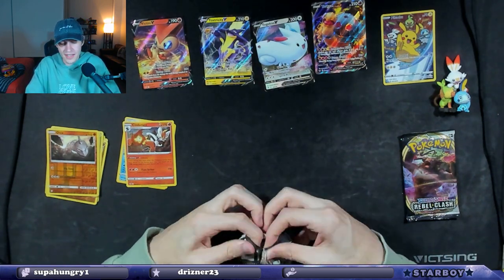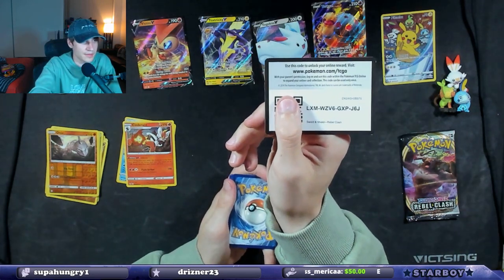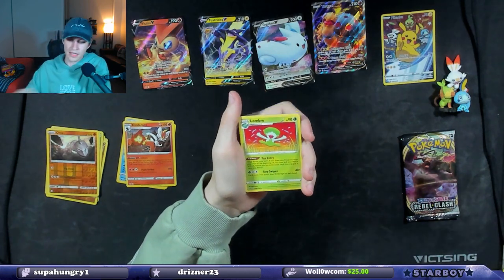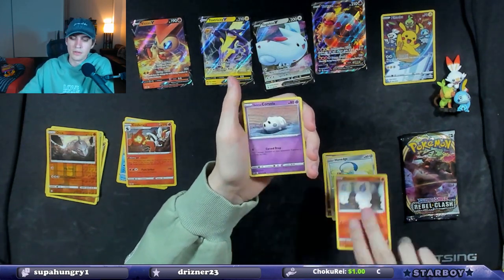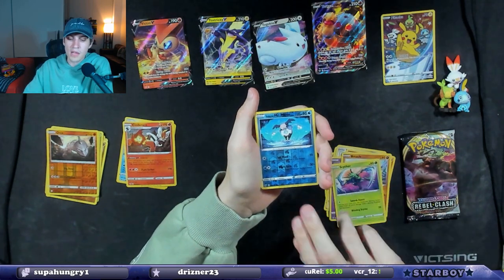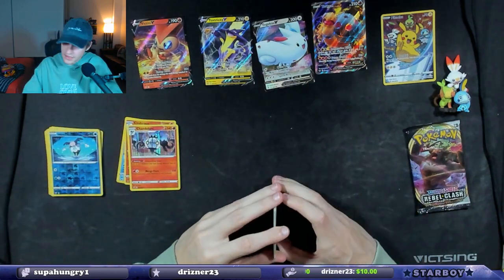I've got to get a hit on one of these. Big hit, big money. Here is the code card. I was hoping we would hit something on one of those Sun and Moons because I have heard good things about those packs — it would be cool to get an older type hit. Litwick, Galarian Corsola, Binacle, Scyther — I like Scyther, cool card. Galarian Mr. Mime reverse holo. And then a Chandelure holographic — that is a hit! That's not the type of hit we want, but that is a hit. So that makes us five for eleven.